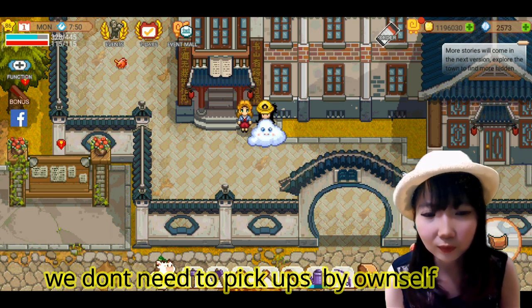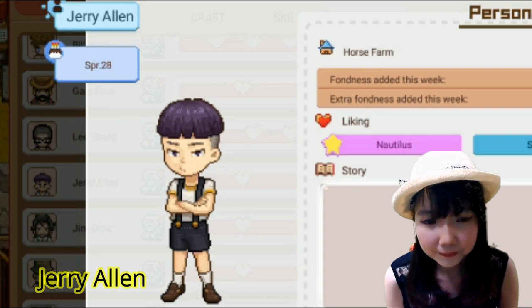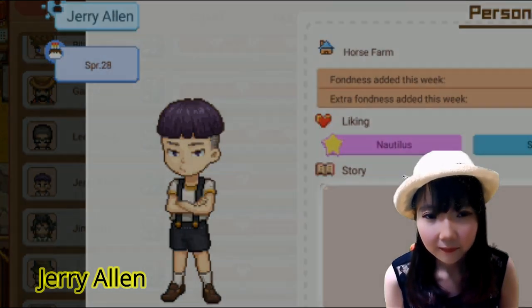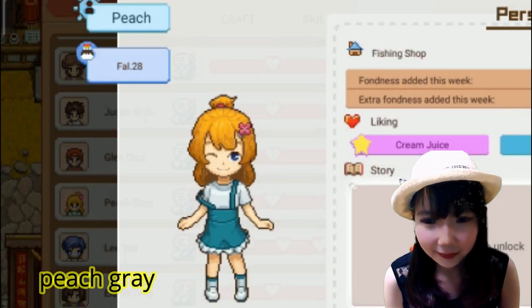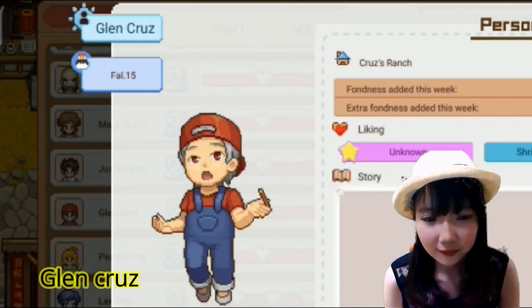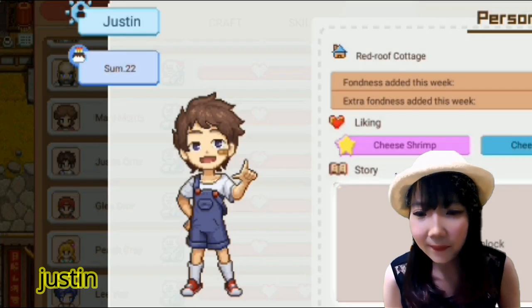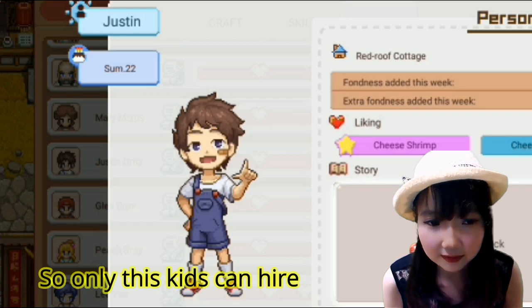Jadi di sini kita harus menyewakan kepada anak-anak seperti Jerry Allen, Peach Gray, Glenn Crush, dan satu lagi adalah Justin. Jadi cuma 4 anak ini aja yang bisa kita sewakan guys.